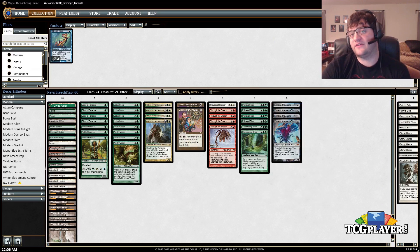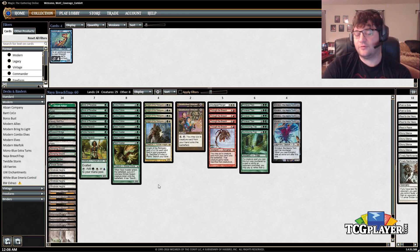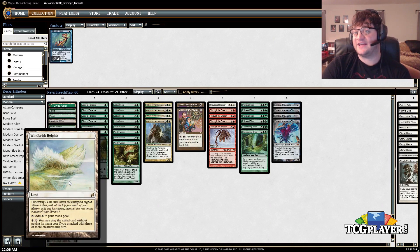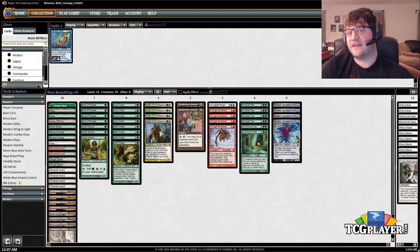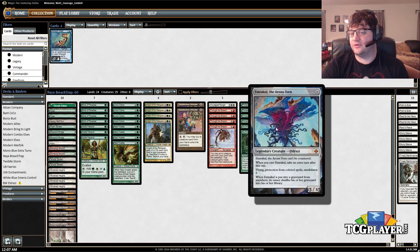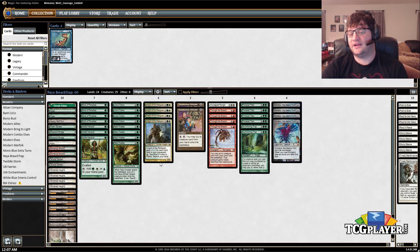The best way to do this is Windbrisk Heights. It's a hideaway land from Lorwyn — when it comes into play, you look at the top four cards and put one face down underneath it. To activate it, if you've attacked with three creatures, you can pay white and tap it. So we put our Emrakul underneath Windbrisk Heights, attack with three creatures, and activate it, which actually means we get to cast the card. We get to cast Emrakul, which means we take an extra turn and then kill them. The deck can do this on turn three at the earliest: Temple Garden into a mana dork, turn two Windbrisk Heights with Emrakul hidden away, then play Nest Invader — which creates three bodies — and attack on turn three to cast our Emrakul.